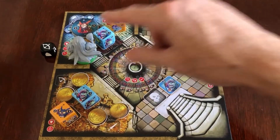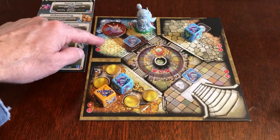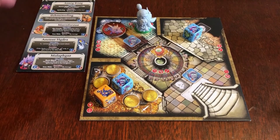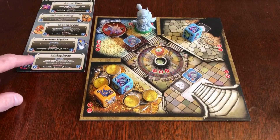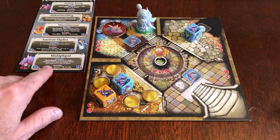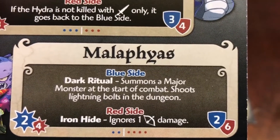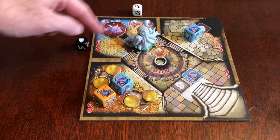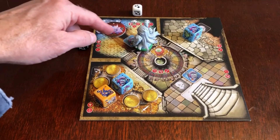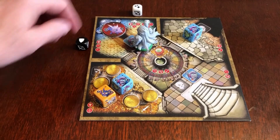Once Malefius is defeated the first time, you will flip him to the red side and he will no longer do the blue side effect of summoning a major monster and shooting the Grimbolt lightning. Instead, he will ignore one range damage. Note that Malefius will still continue to do his attack at the start of every turn, even if he's on the red side.